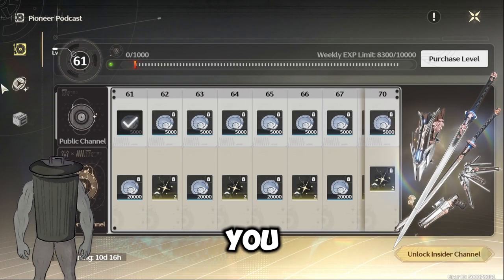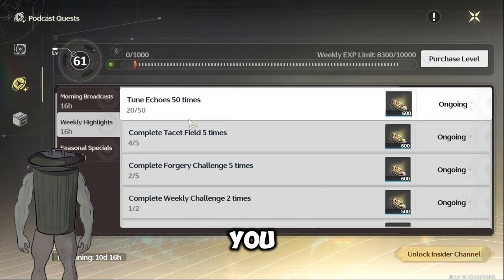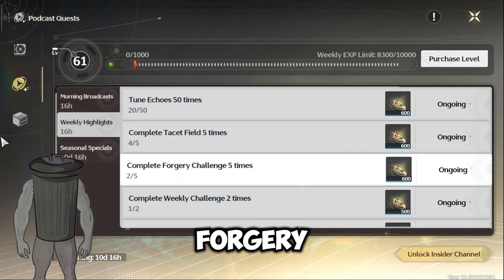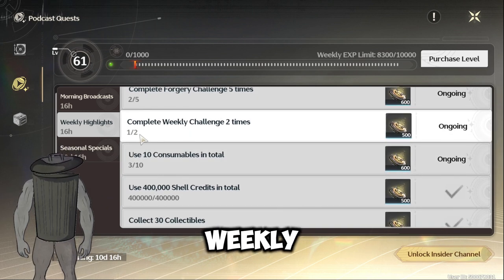For the battle pass, I would suggest starting with the weekly stuff if you want. I usually do the Tacit Field daily and the Forgery daily as well, and you can also do the weekly challenge.